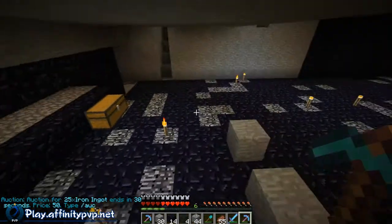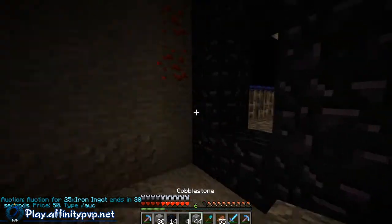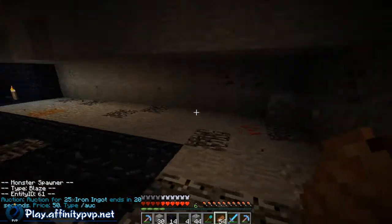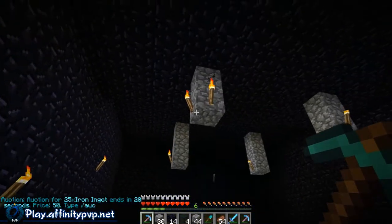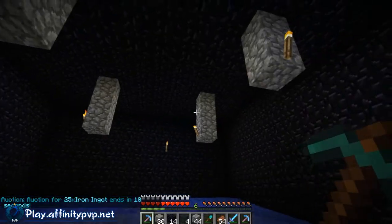Over here on the opposite side we are making our blaze spawner. We've got four blaze spawners in my hand here — I think two are from drops, one I bought and the other I think I mined. We're going to place them there, there, there and there, and we're going to do that right now.